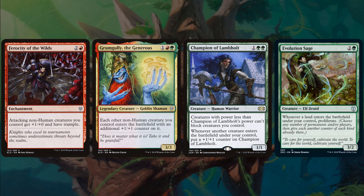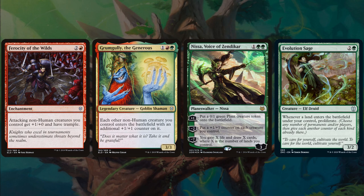Grumgully the Generous, 3 mana — each other non-human creature you control enters the battlefield with an additional +1/+1 counter on it. So this goes first, then the commander comes down to pump the board — easy. Nissa, Voice of Zendikar: +1 to make a plant token, -2 to put a +1/+1 counter on your entire board, and the -7 — which will probably never happen — you gain X life and draw X cards where X is the number of lands you control. She comes in at 3 mana.